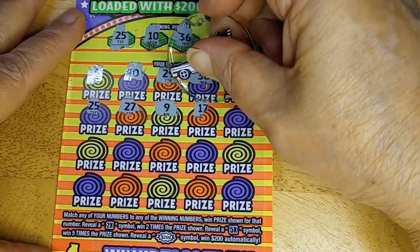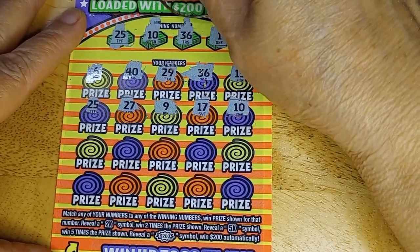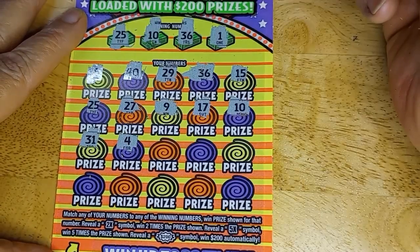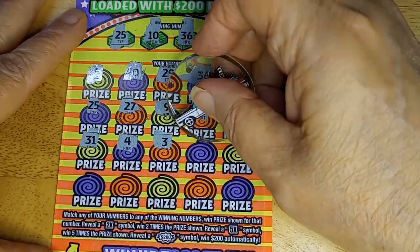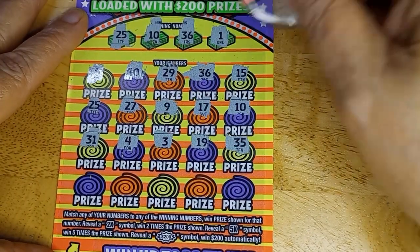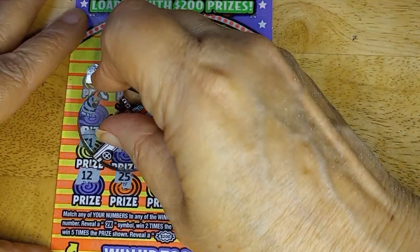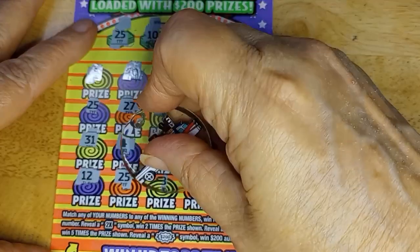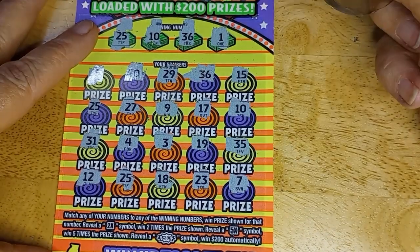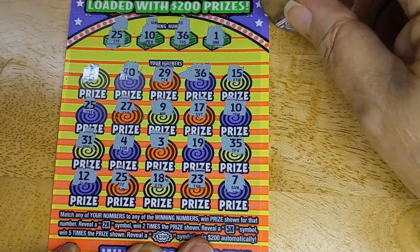27. Niner. 17, 10. Two wins — both the 10 and the 36. 31, 4, 3, 19, 15, 35. Nope. 36, 25, 12, 25. 25 is the third one. 18, 18, 23, and 7. So it's three of them, which means multipliers to be — let's find out.